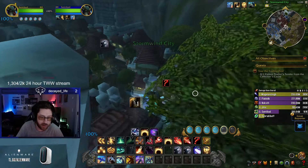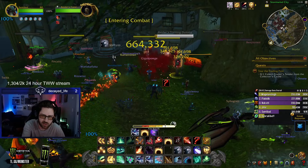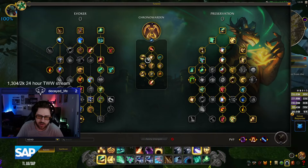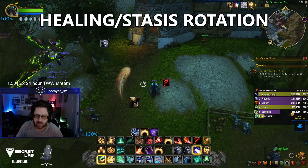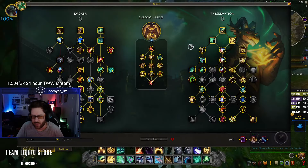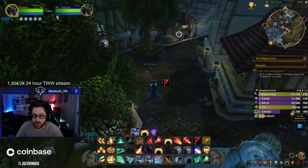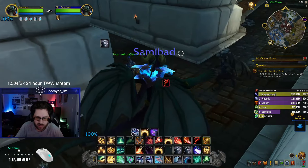One nice thing about Chrono Flames is that you get a stack of Temporal Compression for every single Living Flame you cast — you shoot out a lot of them, so it's basically Temporal Compression city. For the healing rotation, you want to try to Echo before every single heal. When doing VOD reviews for other Preservation Evokers, I noticed they weren't trying to Echo before every heal — they were doing single Reversions and single Verdants.